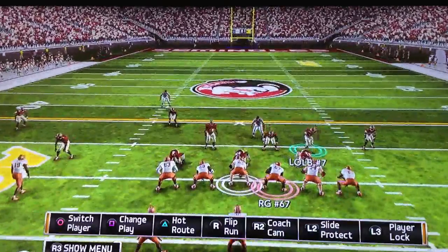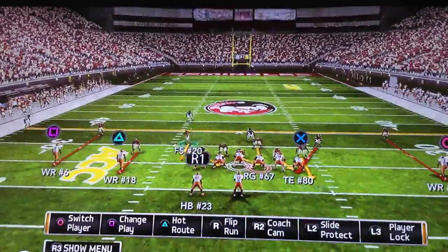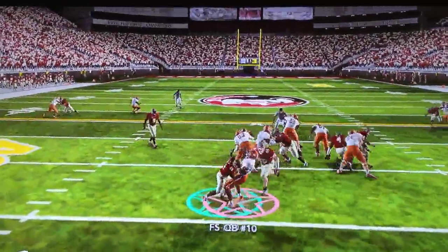You can slide the linebackers all the way over here so they play dive, and your one guy can play that quarterback. When the ball is snapped they're reading the defense, and all we've got to do is make a safe tackle.